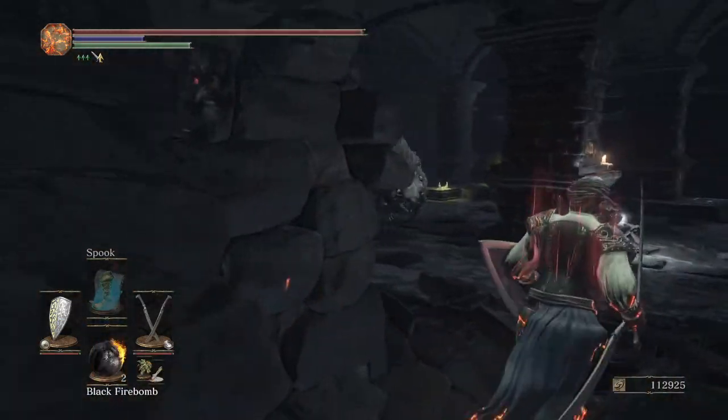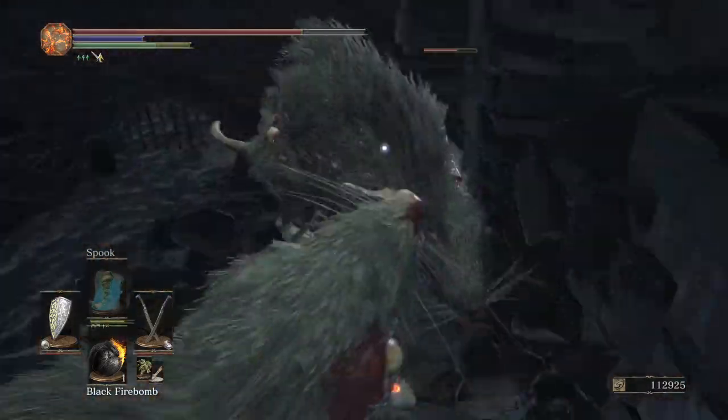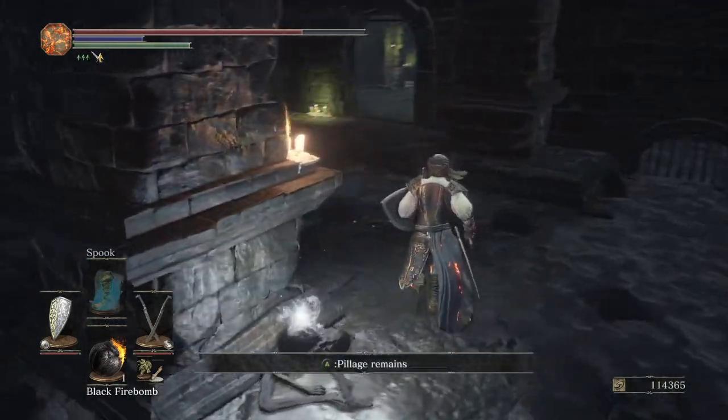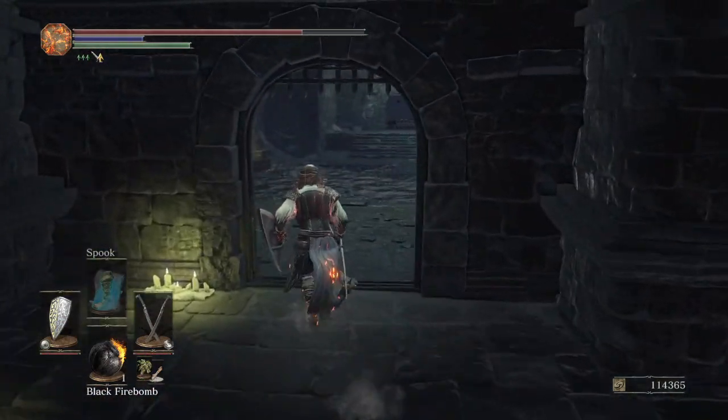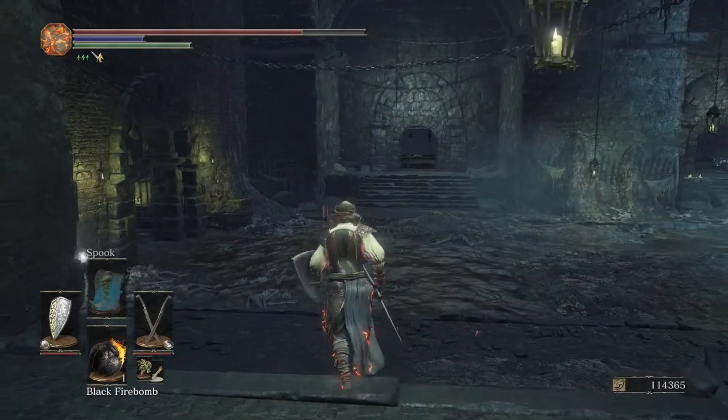Firebomb — throw. You can do two L1s or three R1s; you don't have to use the firebomb. You can just roll L1 or roll R1.